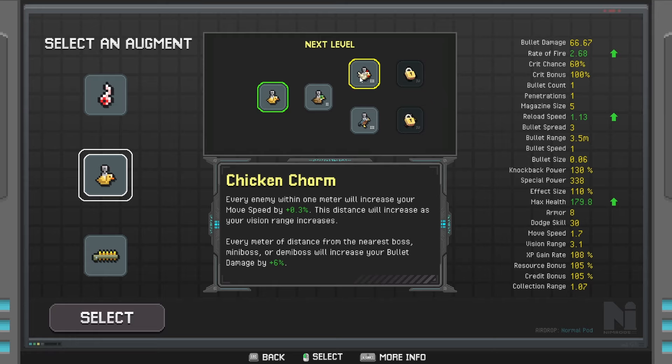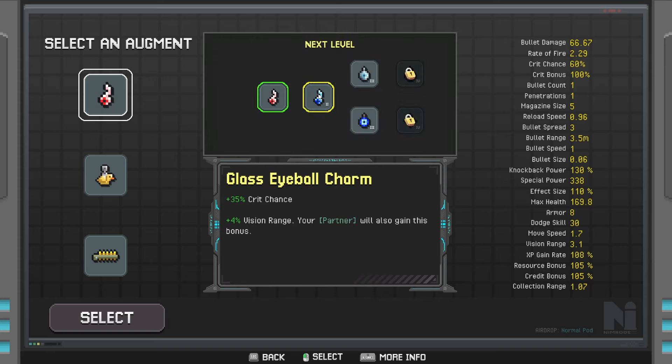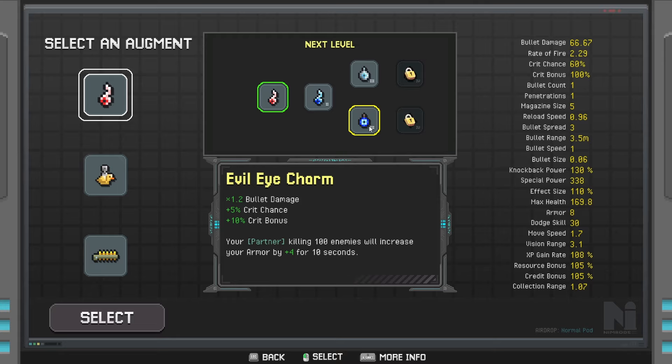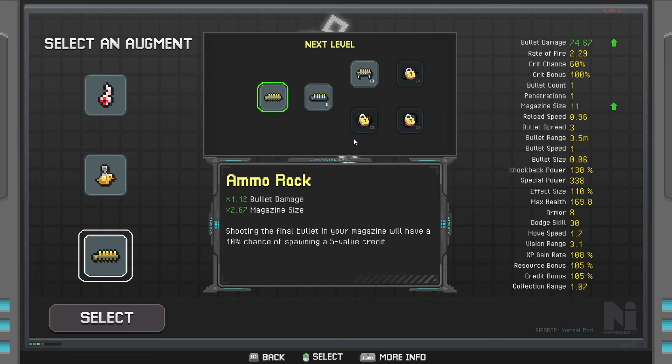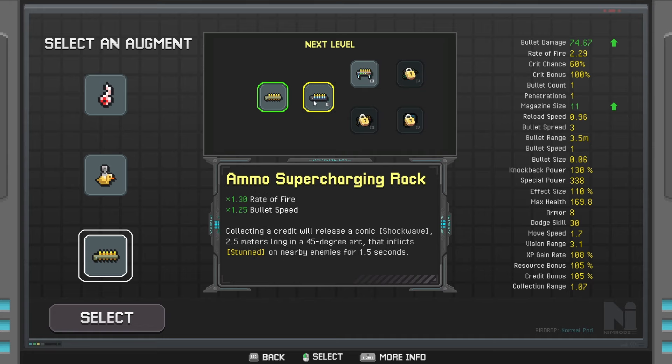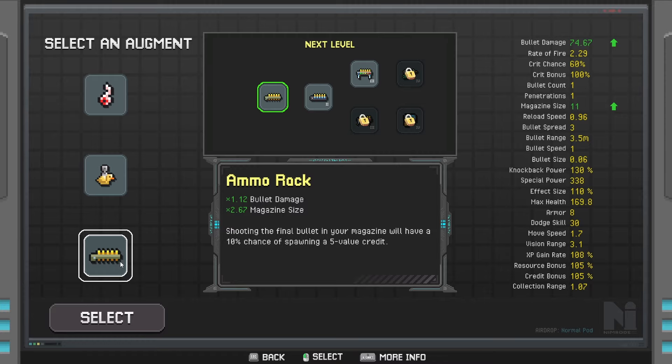Every meter of distance from the nearest boss, mini boss, or demi boss will increase your bullet damage. So the further you are — or the closer you are. Eyeball charm turns into crit chance, bullet damage, crit damage. Okay, let's go with the eyeball. We don't have everything unlocked, but we do get this that stuns enemies, and shooting a bullet will increase its bullet damage for every — actually, this is also really good to get.